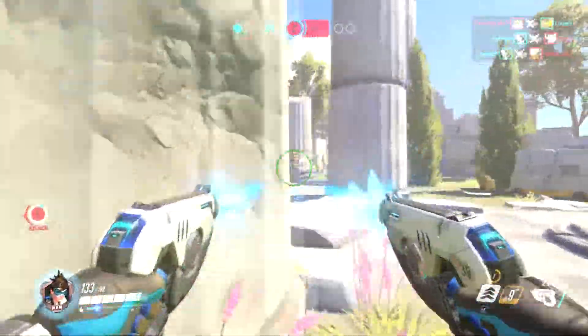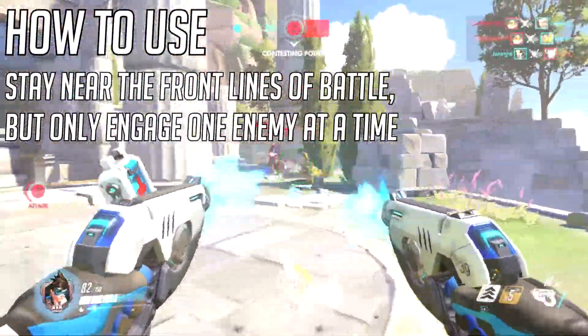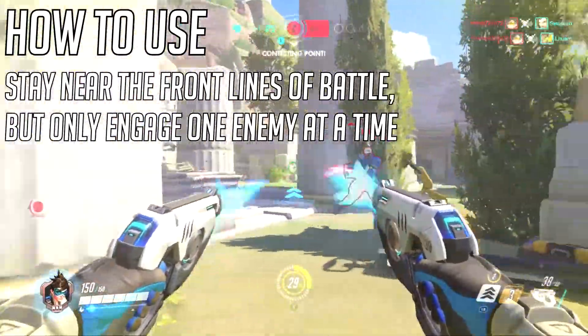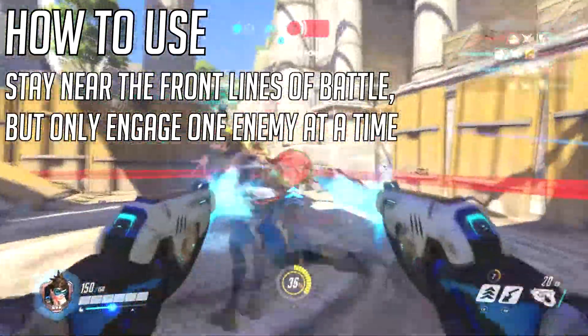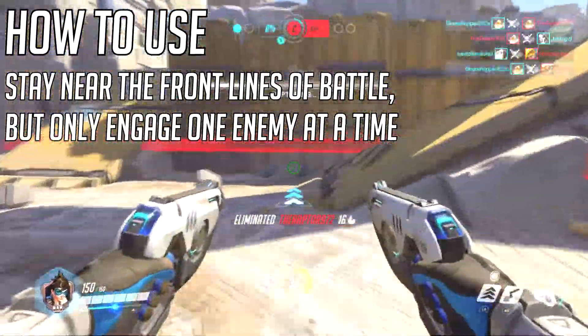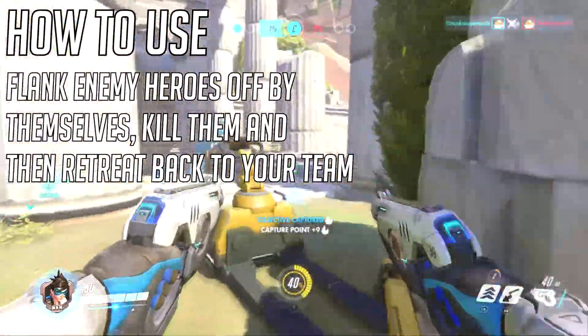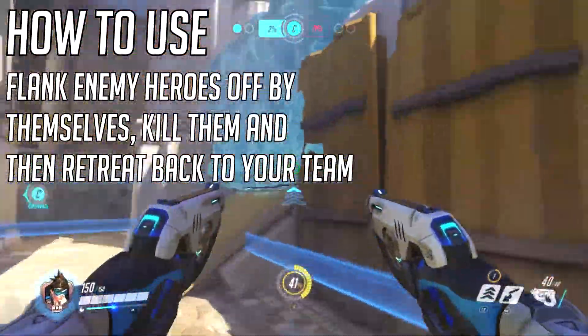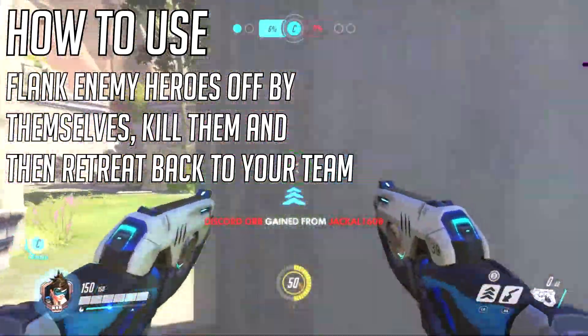She is definitely a close quarters hero, but she's low health, so you want to take on enemies one-on-one. You do not want to go up against a group because she just doesn't do enough damage and she doesn't have enough health to take damage. Attack enemies off by themselves — you can deal high amounts of damage up close and then dash away or Recall away before they can return fire.